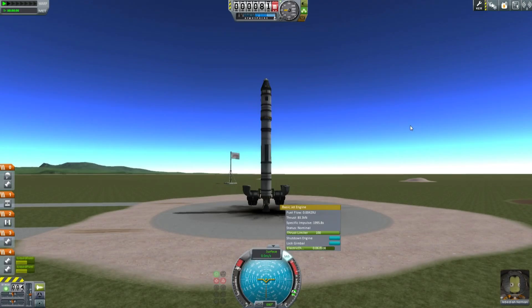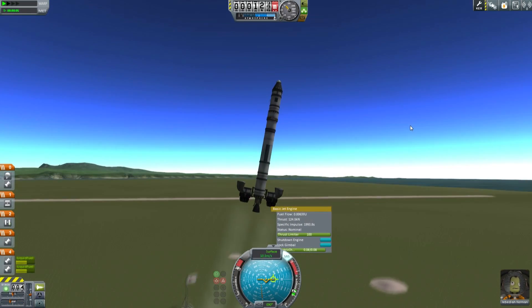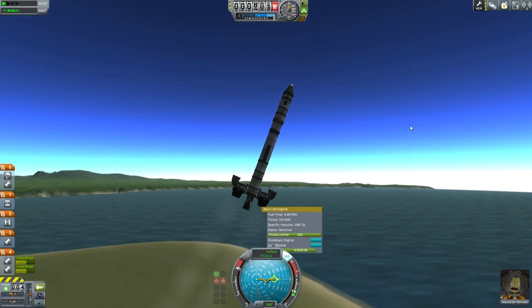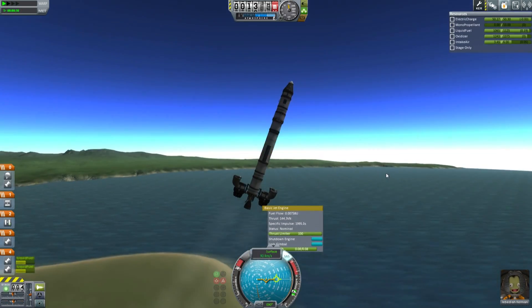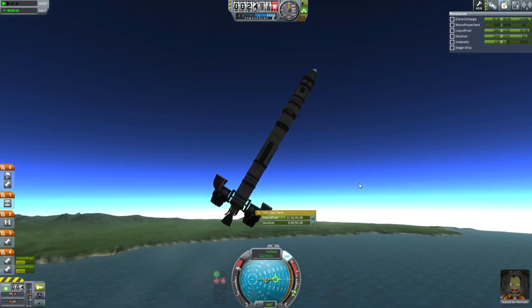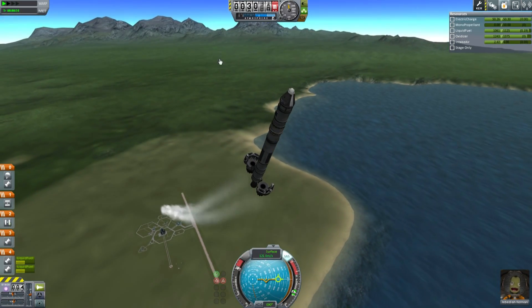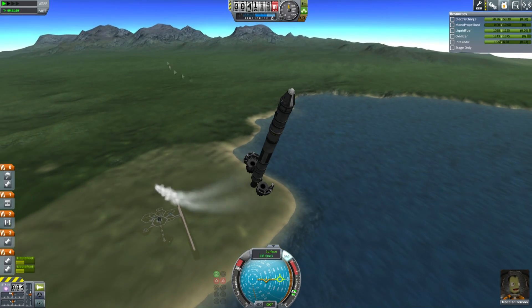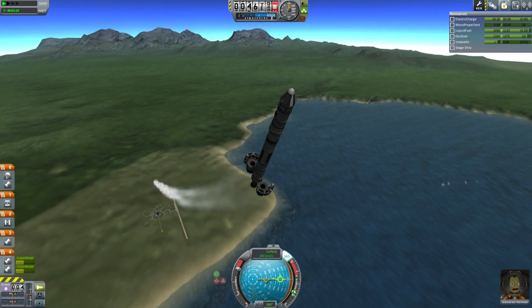Hello, it's Scott Manley here. I previously said that it was very difficult to be sending a manned mission to the moon or even further afield without upgrading the buildings. This was actually a challenge to myself. So I present an attempt to go interplanetary and return using completely unupgraded buildings.